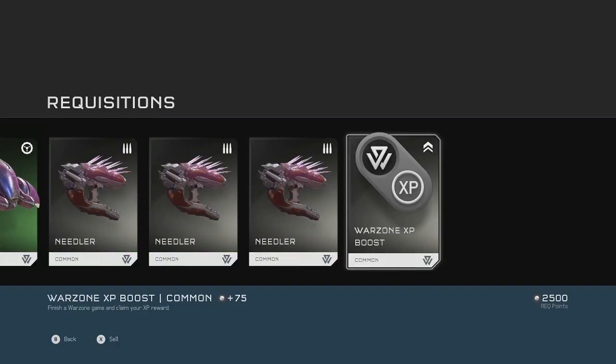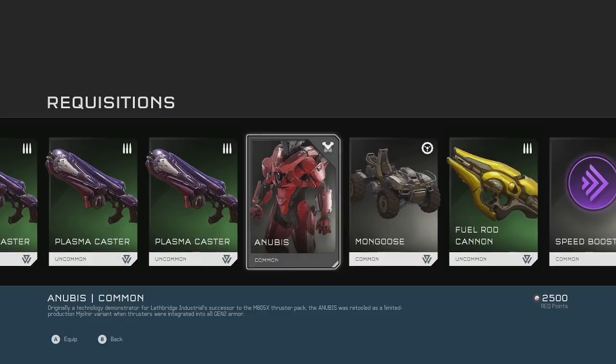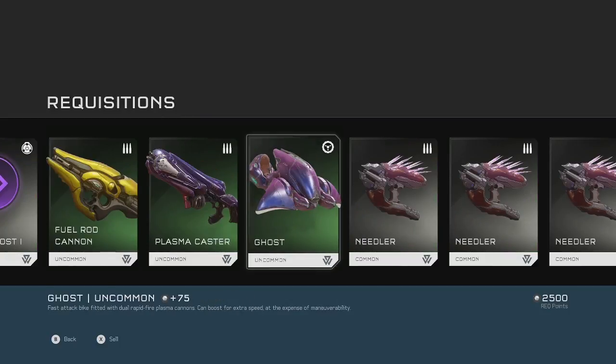Needler. Warzone XP boost. I guess they're not too bad for my first pack. I may use the Anubis, maybe the fuel rod a lot, but I might end up just selling the rest of these. Maybe I'll keep the ghost too.